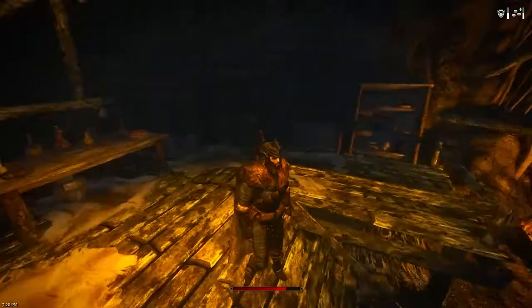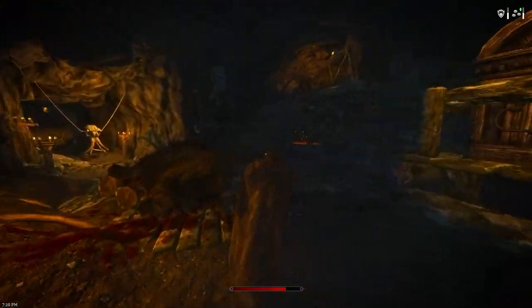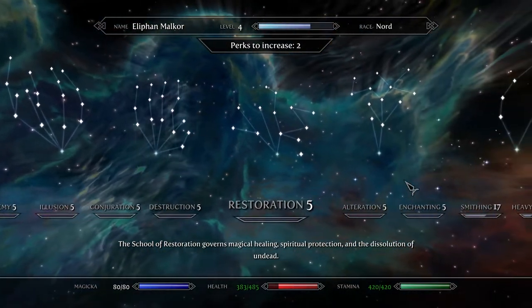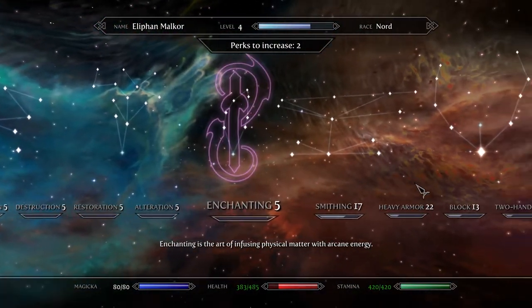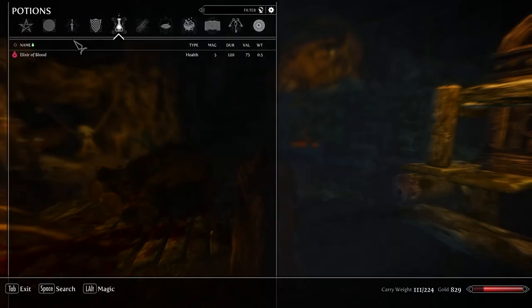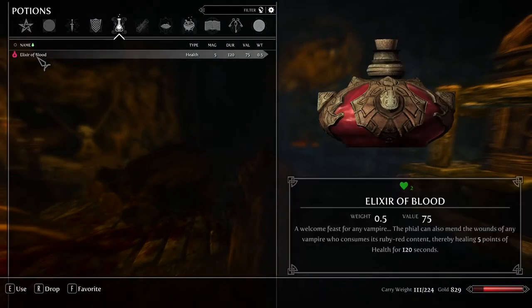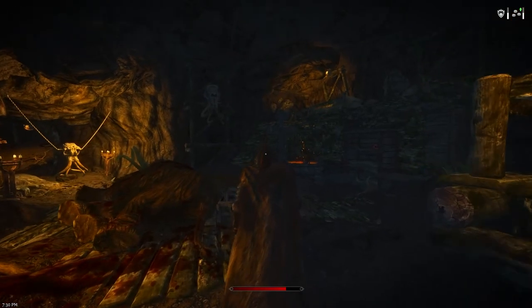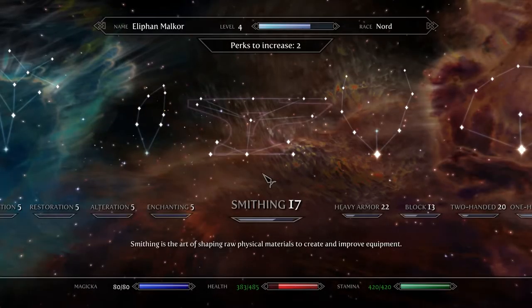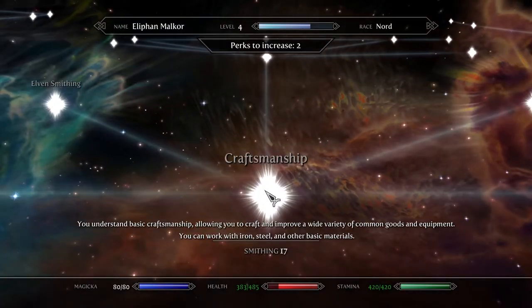Speaking of horse, we're going to be using it right away. I want to go to Helgen. The reason I want to go to Helgen is because I'd like to gain access to Elixirs of Blood. But in order to do that, I need to make Blood Conserving Files, which come from crafting from the forge directly. And in order to do that, I need to gain access to at least basic smithing.